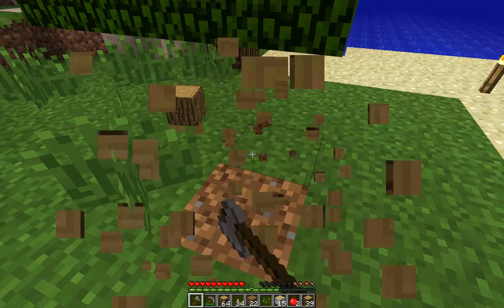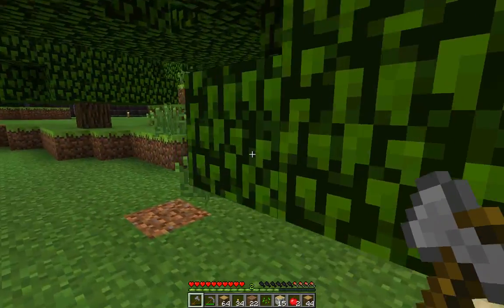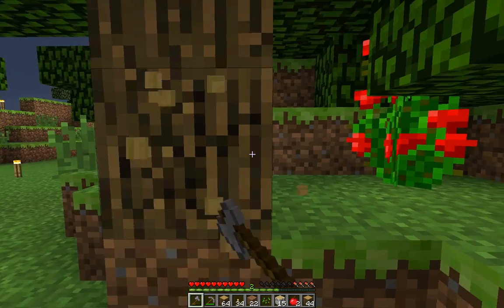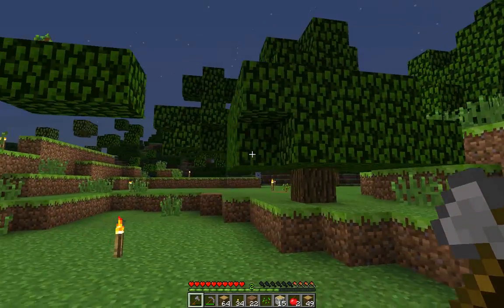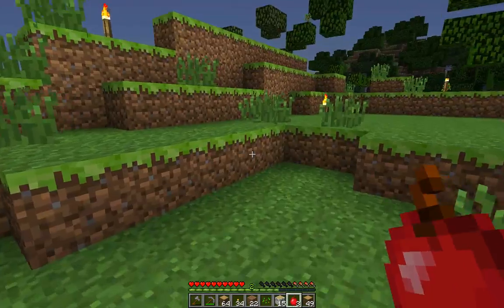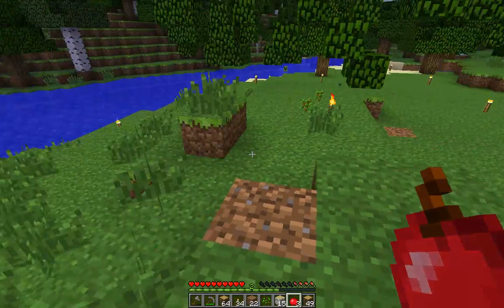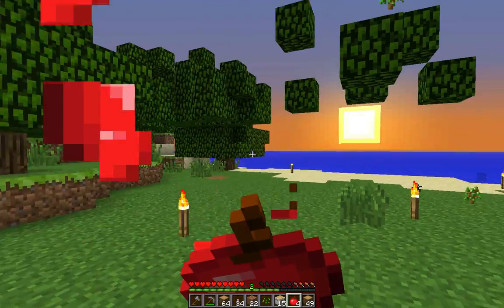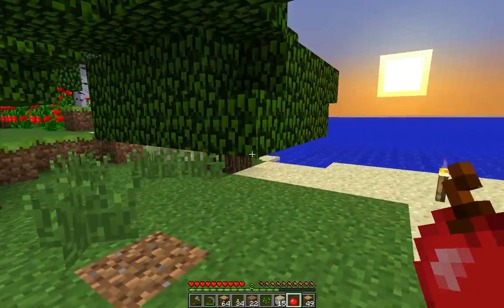We survived our first day! There are some blocks I won't use — like leaf blocks, because oak leaves and birch leaves are just a different shade but the design is very similar and it's hard to tell them apart. The wood though is fair game. If I can find some of those acacia trees — the red-colored ones — that would be awesome, giving me another two blocks: the wood block and the wood plank. But if I can't find them, that's two blocks I'm out of the running for.